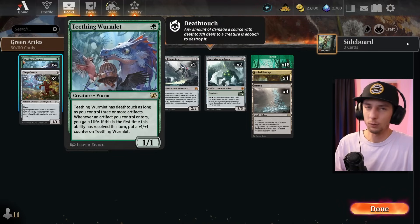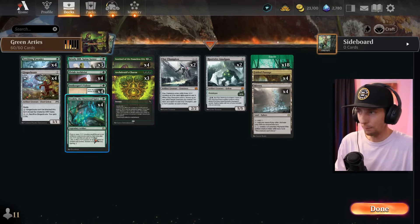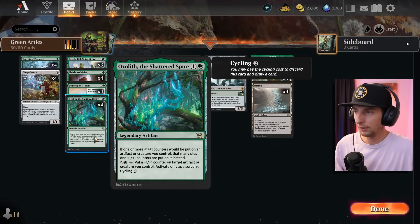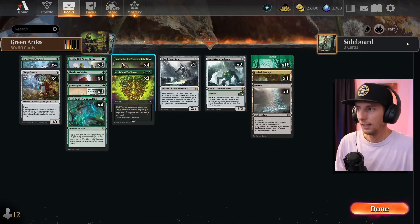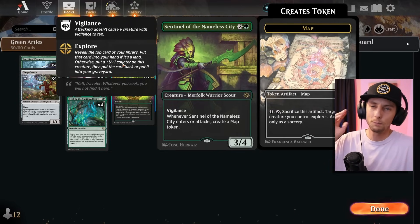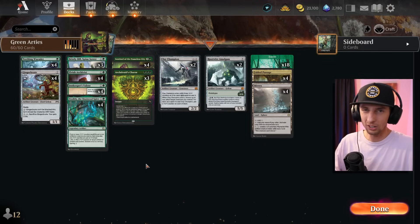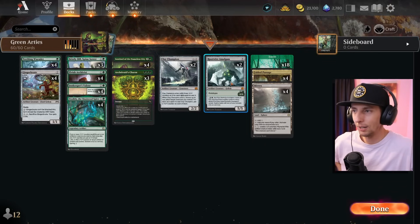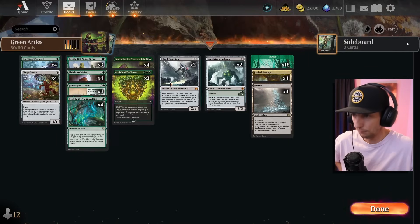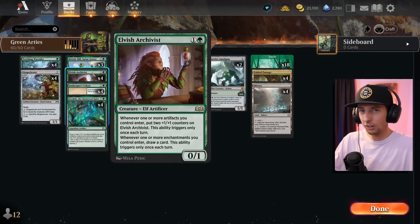We are running an artifact package and this is a very aggressive build. It works off of the teething worm — on one it grows when artifacts hit the field, we get one-one counters. We want to follow that up with an Ozleth, which allows us to get extra counters every time we're getting counters on our things. Then the sentinel is going to produce map tokens every time it enters and attacks, which is a perfect one-two-three synergy.